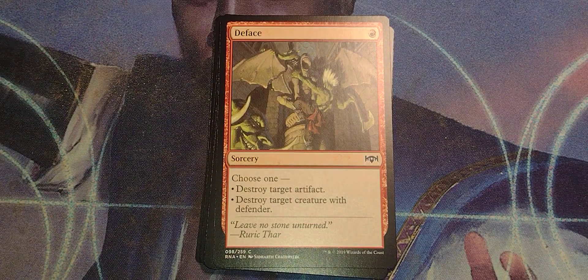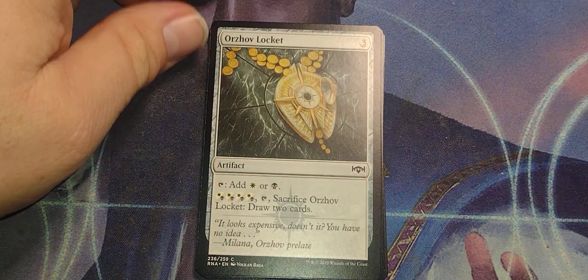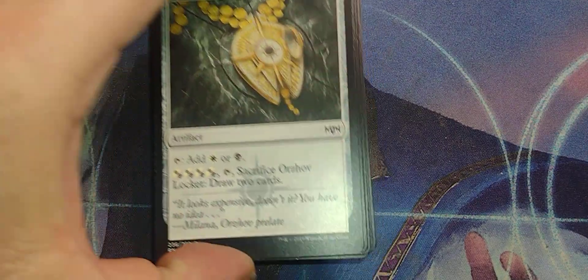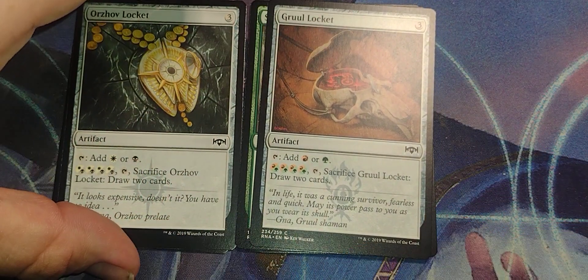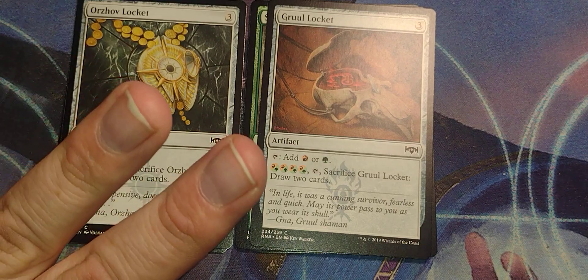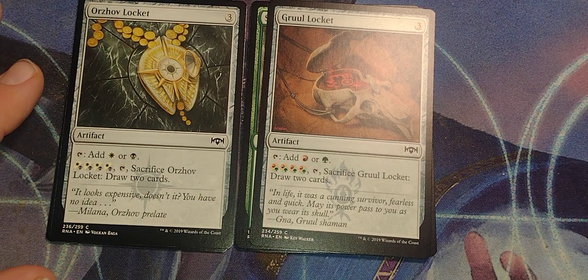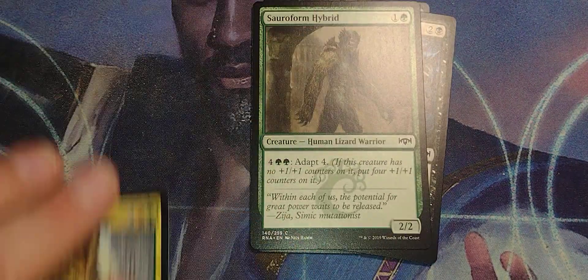One drop for a nuke spell — that's always good. We love a good nuke spell, so that's solid. Both the Lockets: they're alright, but a three-drop for a mana source is a bit much. You gotta pay four to draw two cards. There are better, cheaper mana sources. Probably not the best. I guess they're better than the clue stones.